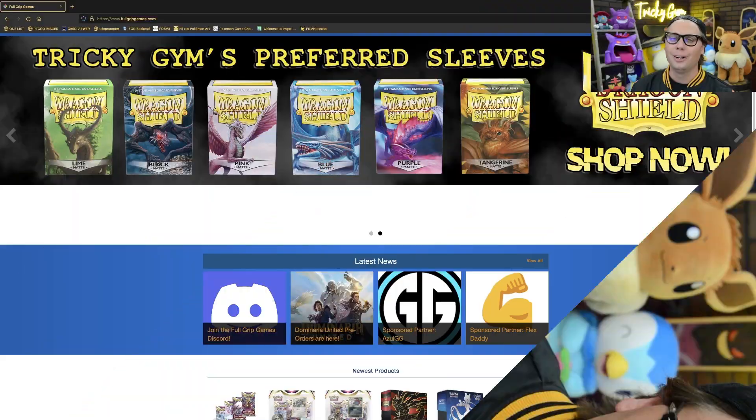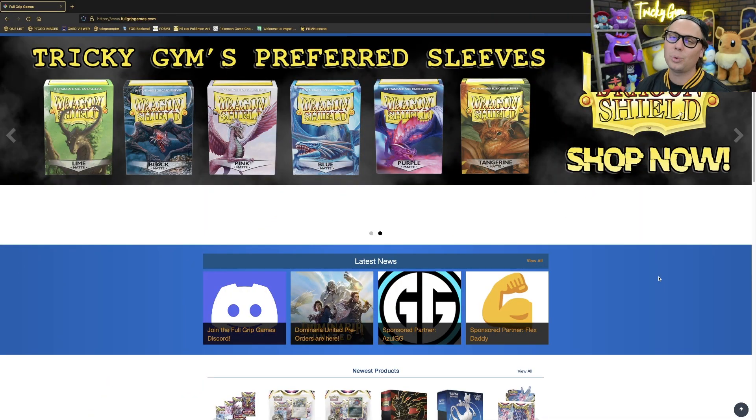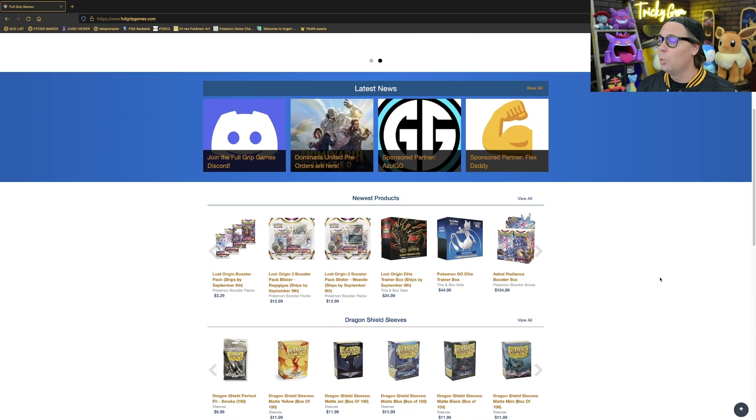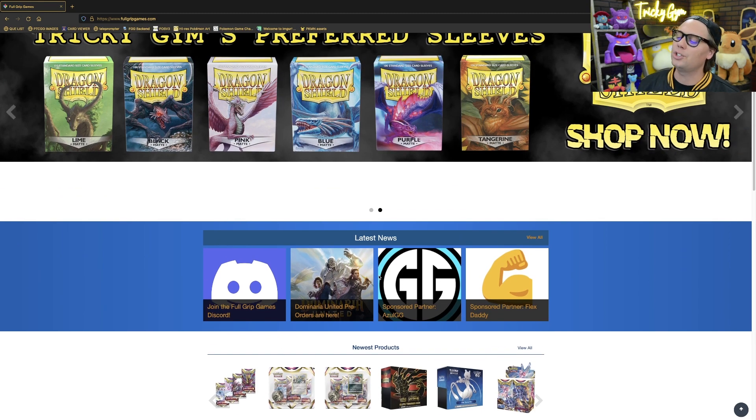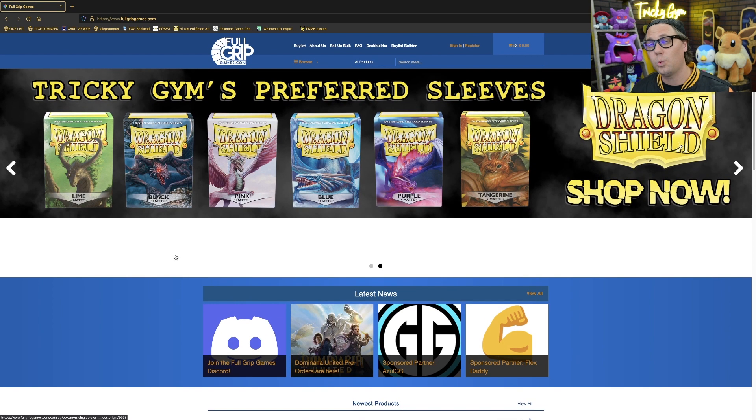But before we get to it, let's head over to FullGripGames.com. FullGripGames.com is the number one place to buy Pokemon trading card game singles and sealed product. We've got super fast shipping and top-notch grading. You really won't find better service anywhere than at FullGripGames.com. We're also going to be vending a ton of regional championships this year, so make sure to check out the FullGripGames Discord as well as FullGripGamesTCG on Twitter to stay up to date on which regionals we're going to be attending so you can pick up your orders at the event. Thank you so much for shopping at FullGripGames.com.